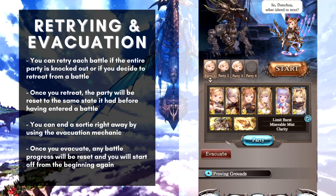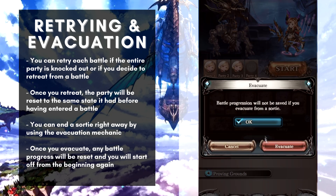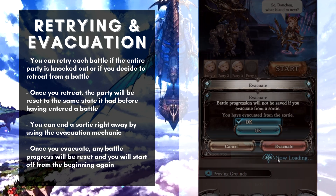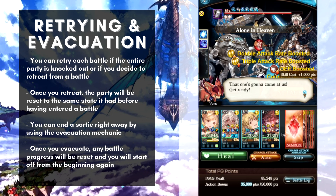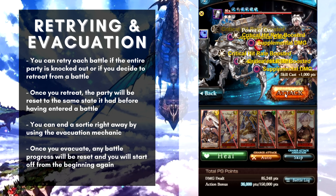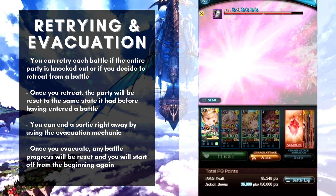The last resort option is to straight up end the sortie, which can be done by pressing the evacuate button on the event page. Your battle progress will be reset and the sortie can be started over from the very first battle. Keep in mind that the AP used to start a sortie will not be returned if the sortie is evacuated.